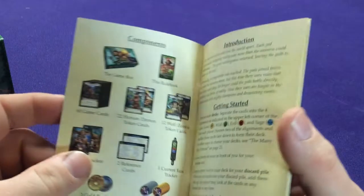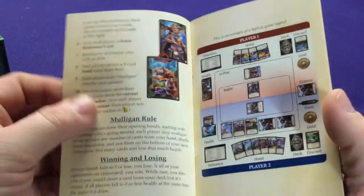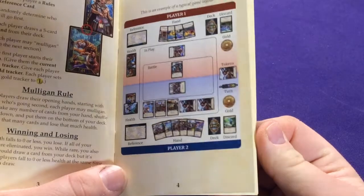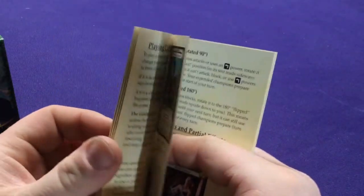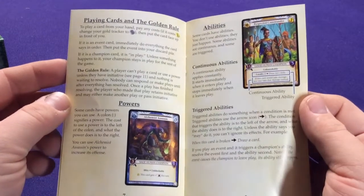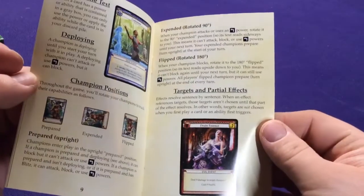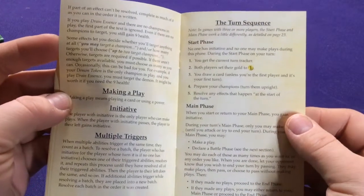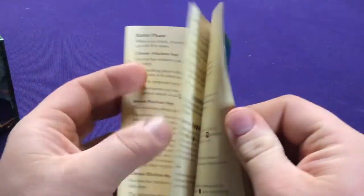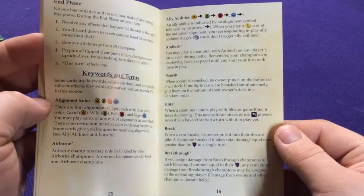First thing I want to look at is the instruction book. This is a much nicer instruction book than the base game because it actually has pictures, which I love. It shows how your table should be set up, what's in battle, things like that. We had stuff where I explained how the cards work, so I'm not going to re-go over all of this. You could double-check the base game video, but it covers powers versus abilities with pictures, discarding, deploying, showing different positions, turn sequence, initiative, blocker steps. It's a better constructed rulebook.